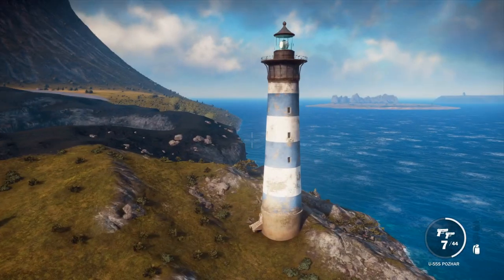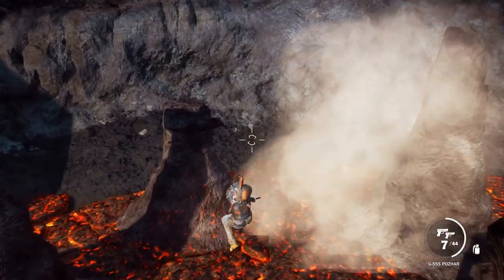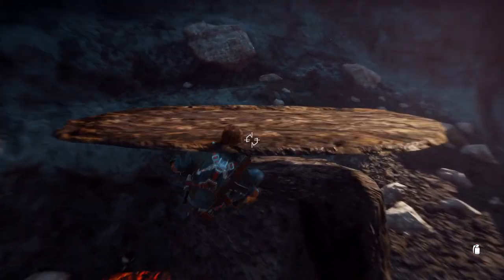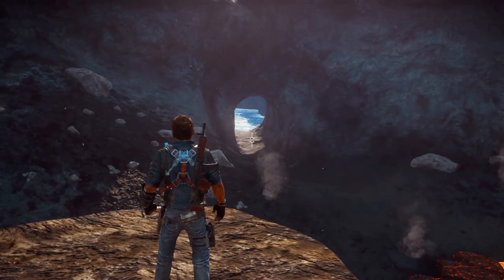Our next destination is over there at the lighthouse. Apart from the lighthouse itself, there's also this small volcanic crater. However, we can actually walk on there without getting hurt. It's also got these rock structures that you can climb on, and finally it has this small tunnel where you can leave and head to the next area.